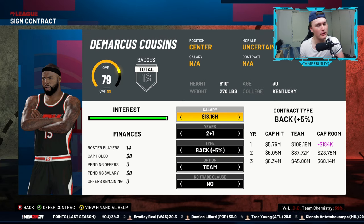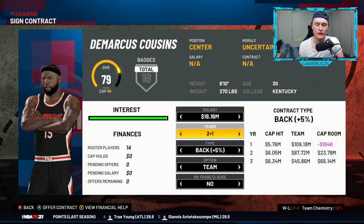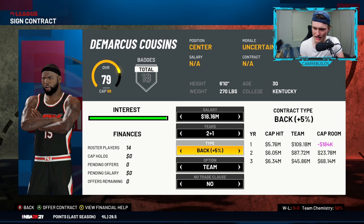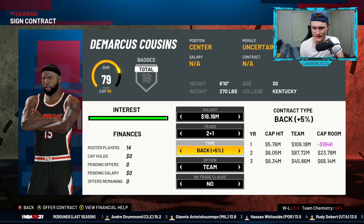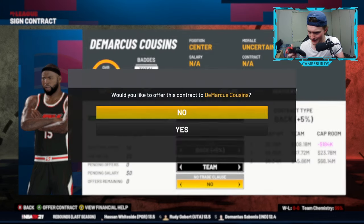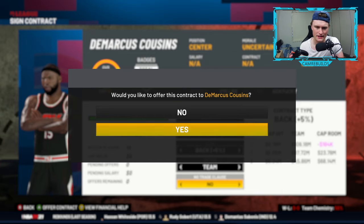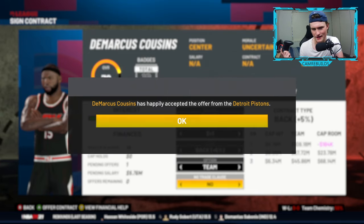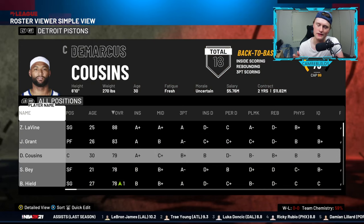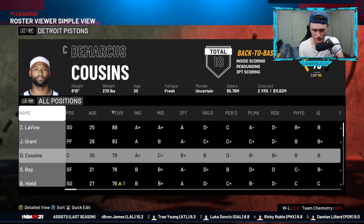We're going to offer DeMarcus Cousins an 18.16 million contract for two years, plus a team option for the final season. It's a backloaded contract so he gets paid more at the back end. Press A to offer that contract. DeMarcus has happily accepted. If we go back to our roster, you can see DeMarcus Cousins is on our roster now.